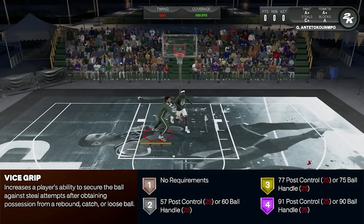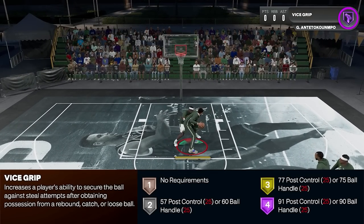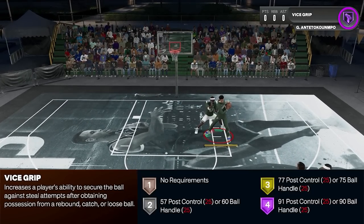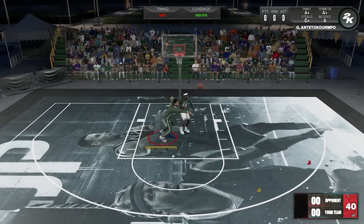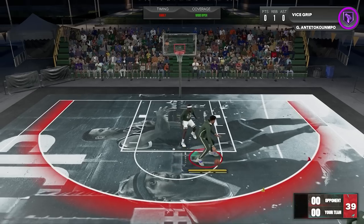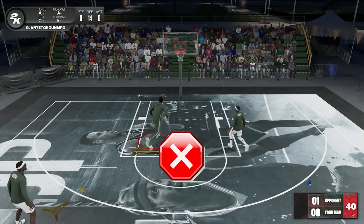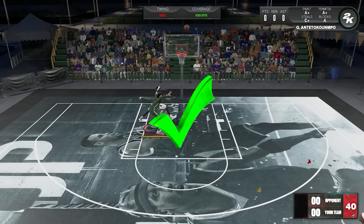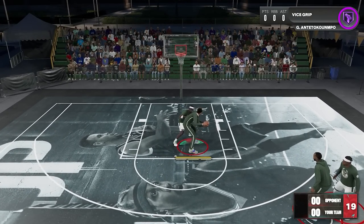So now for the definition: it increases a player's ability to secure the ball against a steal attempt after obtaining a possession from a rebound, catch, or loose ball. After lots of testing, here are the things I found out. First, it works on rebounds, but since the badge helps you prevent steals, you will only see it activate when there's an opponent close to you. The badge activates when an opponent is nearby, but won't activate if no one is close. The moment the badge activates, your ball security will be higher — safe to say it lasts at least a couple of seconds.